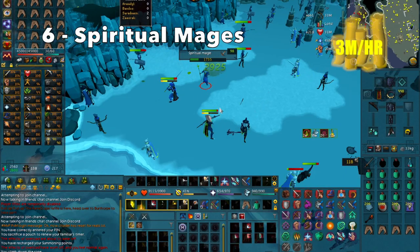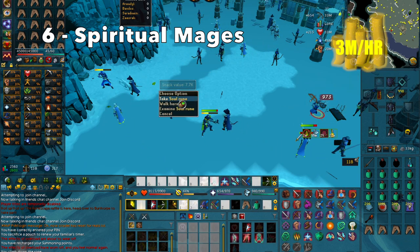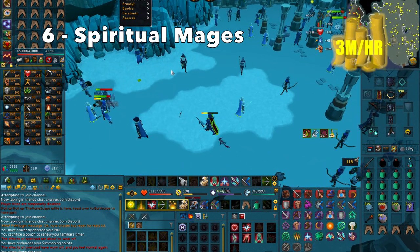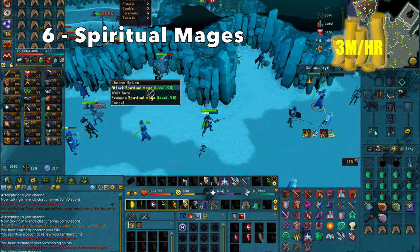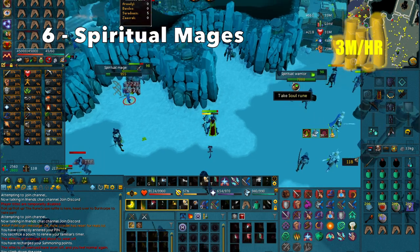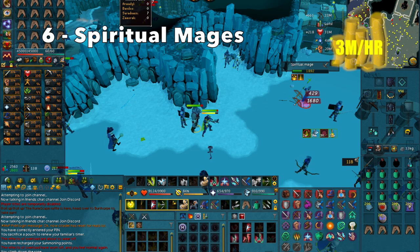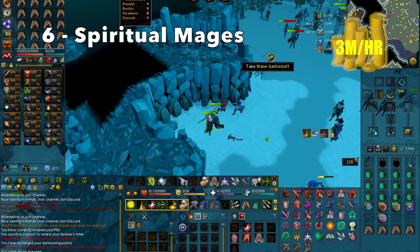At number 6, I have Spiritual Mages, and these require 83 Slayer to kill, and you can expect about 3M/hr. They drop a lot of alkable items, such as the Battlestaffs — they drop the Air, Earth, Fire, and Water Battlestaffs, as well as a noted regular Battlestaff drop. Most of these alkables alch for about 8k, and they also drop a Medium Bladed Rune Salvage, which is a 20k drop. They can drop Dragon Gauntlets, Dragon Boots, and Soul Runes, which are really profitable. Pretty much every one of their drops is a pretty good drop, most are noted or alkable, so you can stay here for really long and just camp them.